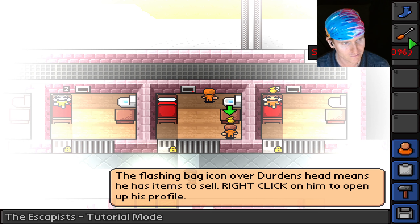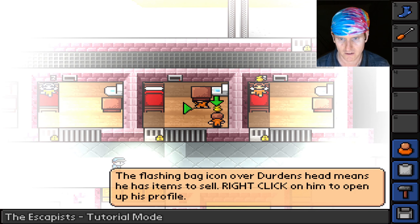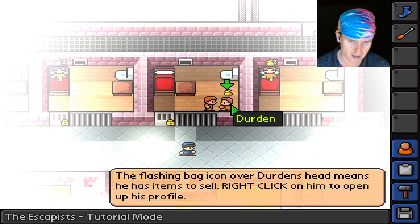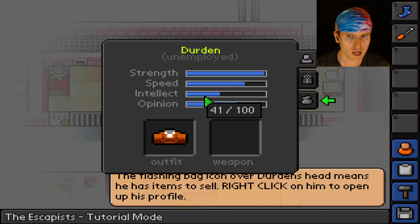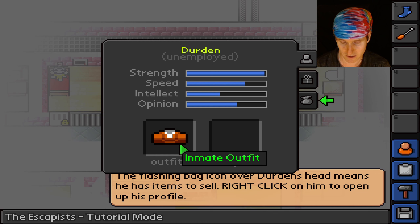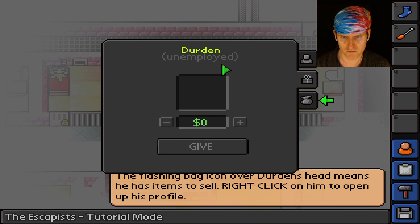How would we break the guard — give him the sock, maybe he'd start crying? I can climb up on this and move the desk. He's got a golden bag over his head. Right clicking — we got strength, so we could beat this guy up and take his stuff. Inmate outfit — we can undress him? This is supposed to be a family friendly channel! He's unemployed — I have 10 bucks?